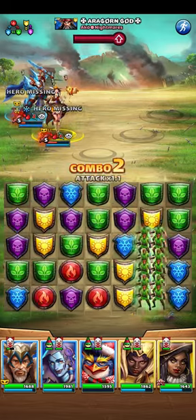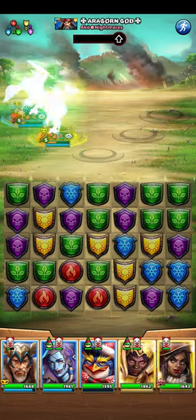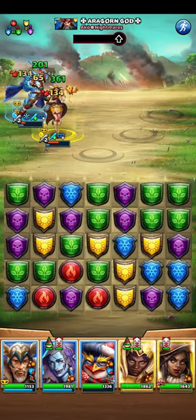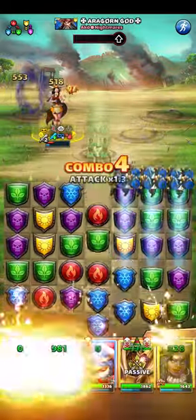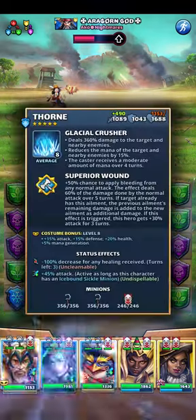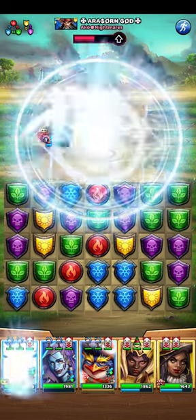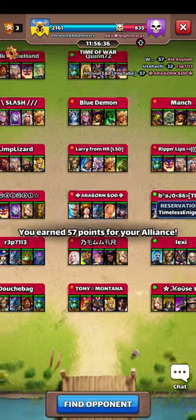Reduced healing for this turn only, so let's make Vivica fire. We have blues and purples on the right — that's awesome. She will heal for like, what, 100? Oh, that was more than I thought. Now I've got the level one sickle minion — 1500 damage. That's okay-ish considering it hits three.